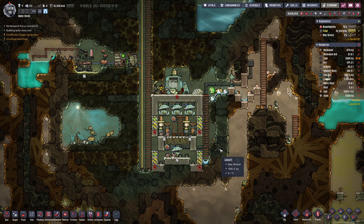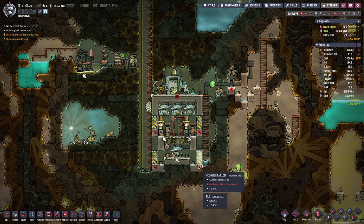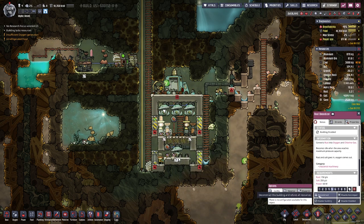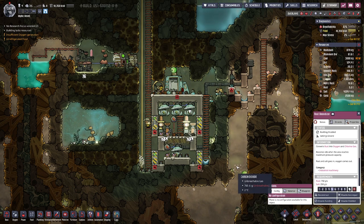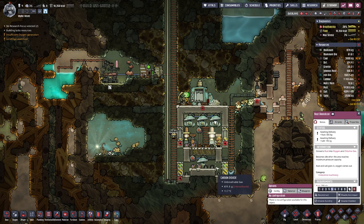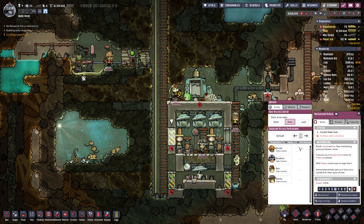We probably want to mix that up — we do not need more water than we already have. Then I think we can enable this one because it's deactivated due to low power pressure. Let's also enable these two. We are missing one piece of automation wire there.